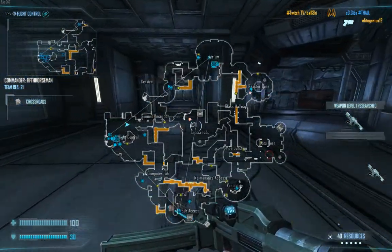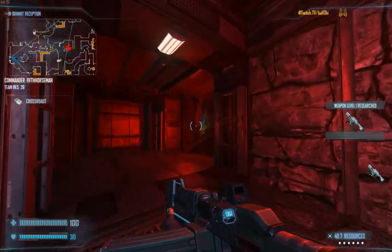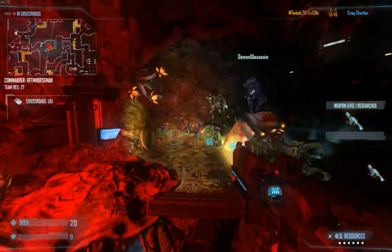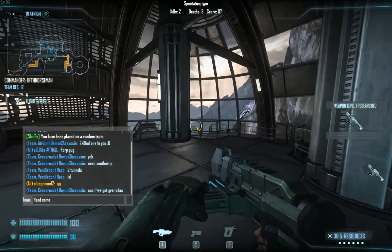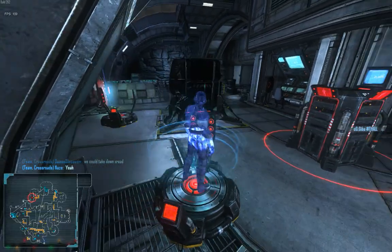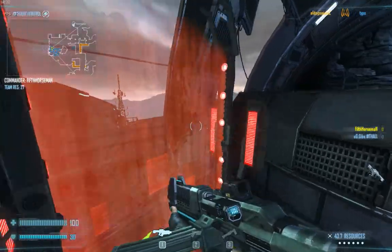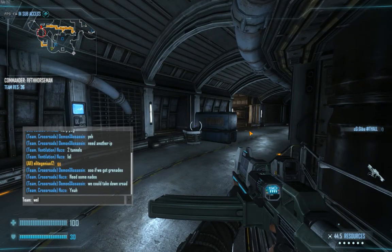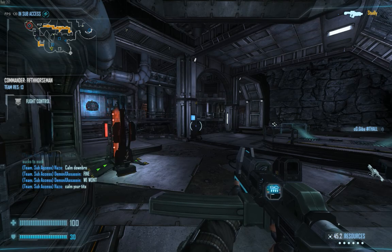Upgrade complete. Build structure at waypoint. We don't need to take crossroads, stop trying to do that, it doesn't matter. We have plenty of res — push too hard and you can't get behind. It's one res node, dude, and it's a tech point. Big deal. It's not that big of a deal. They're not utilizing it, we have the whole map around it except for two nodes. Your base is under attack. Just stop going there.